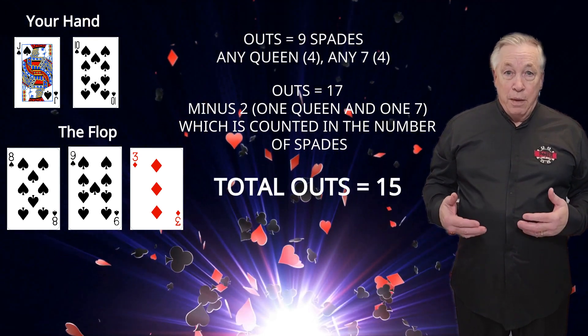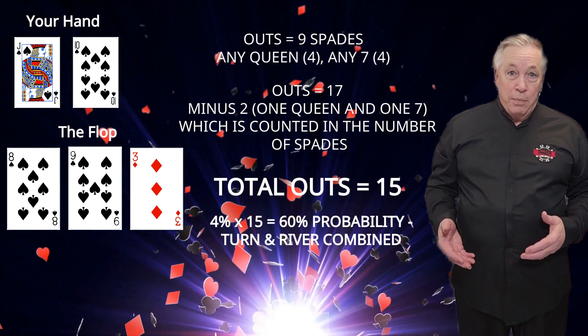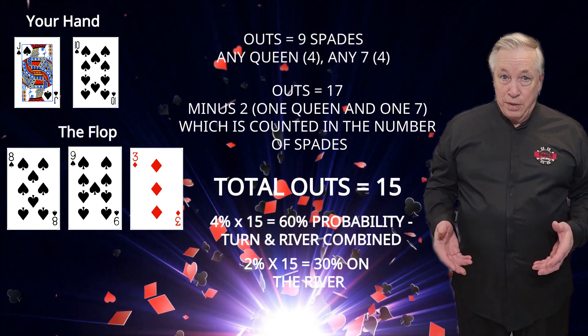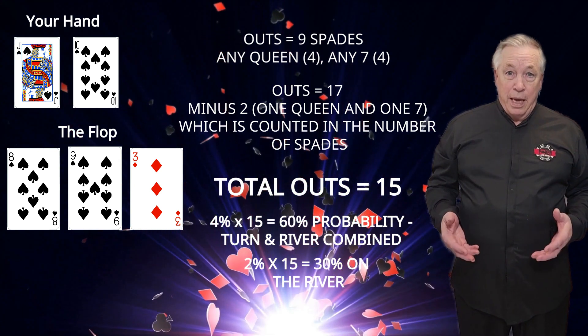So for the turn, we will have 4% times fifteen outs — a 60% probability of making our hand, again for the turn and river combined. If we miss the turn, then we have 2% times our fifteen outs — a 30% probability of hitting our hand on the river.